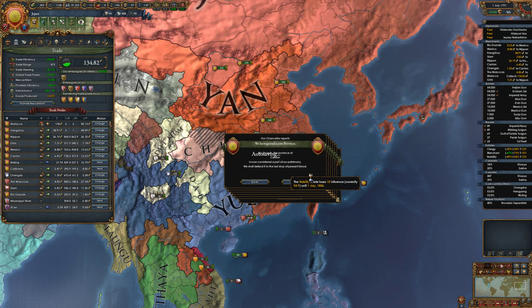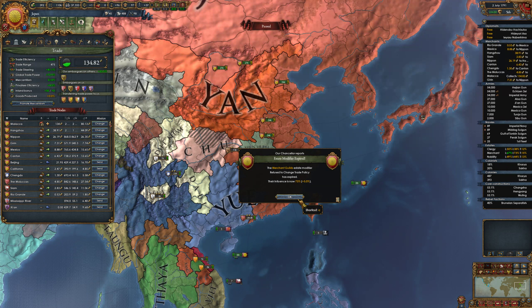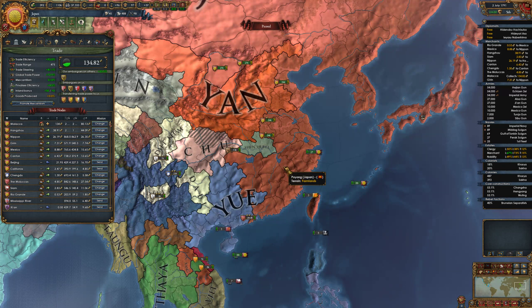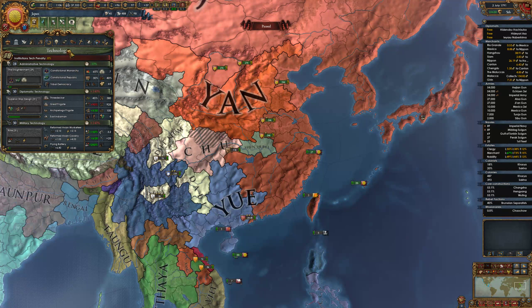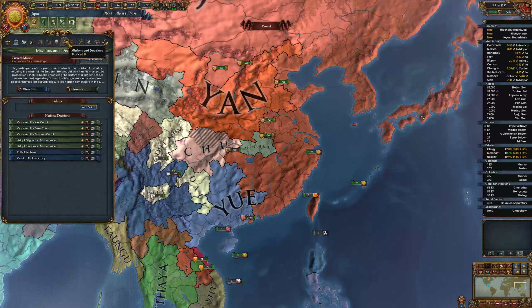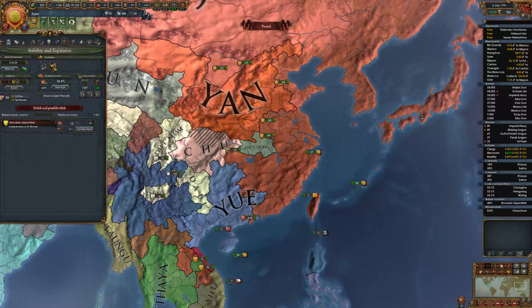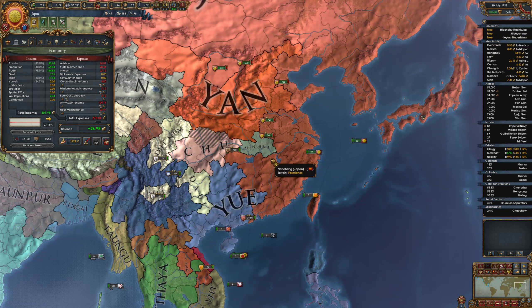Can you please stop the game - I know I'm playing on speed five. Gaining core provinces - a state modifier. Influence is now 73. Embargoes on us. War exhaustion is at a place where I'm happy with it. Corruption has been rooted out - not quite there. Making money at full maintenance, so let's carry on.